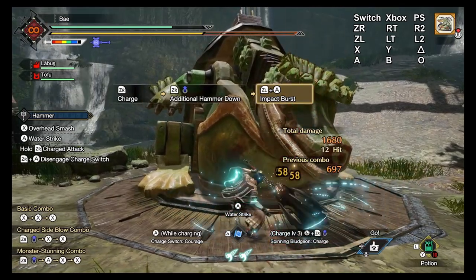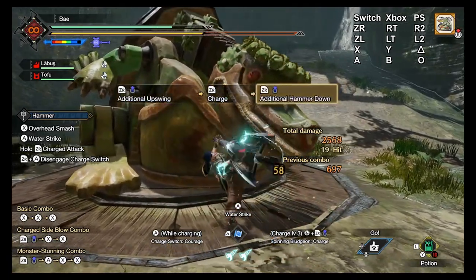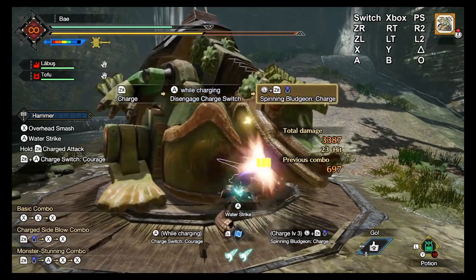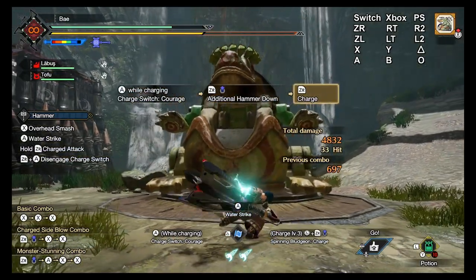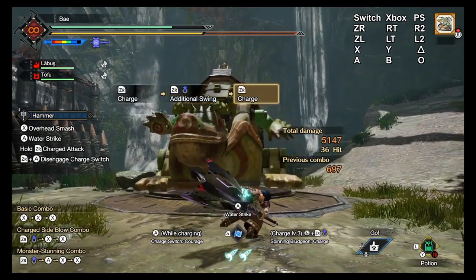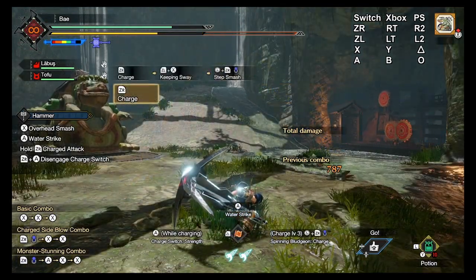And that's all of Sunbreak's new switch skills covered. Hammer is in such a good place right now. With the tweaks to courage, the buffs to charge attacks across the board, and the new switch skills, it's stronger, faster, chunkier, and more fun than it's ever been. I can't remember having this much fun with it in Rise, or even in Iceborne. Maybe it's the honeymoon phase or something. All of these new moves are seriously a blast to use — I love it. The KO King is back, and it's more fun than ever.